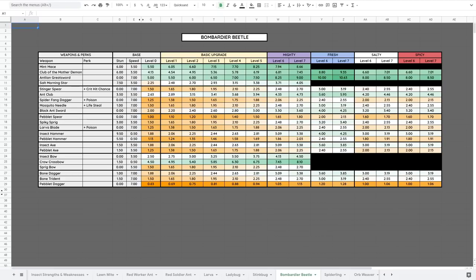The last grasslands creature is the Bombardier Beetle. They are weak to Fresh and Chopping, and resist Generic and Smashing. Early on, use a bow against them since you likely don't have the Fresh defense mutation and don't want to get hit by that acid — it will do a lot of damage. Get up on a rock and snipe them. Later on, one of the big three weapons works. The Ant Club and Black Ant Sword are also okay options.